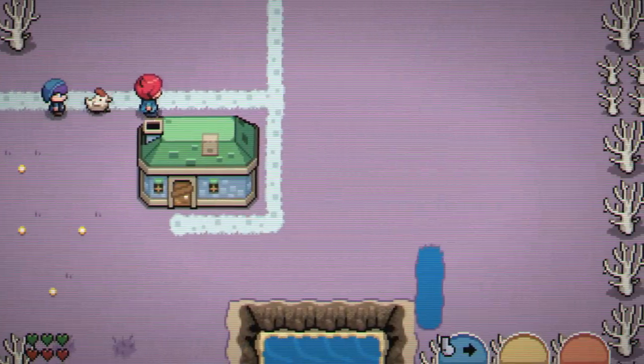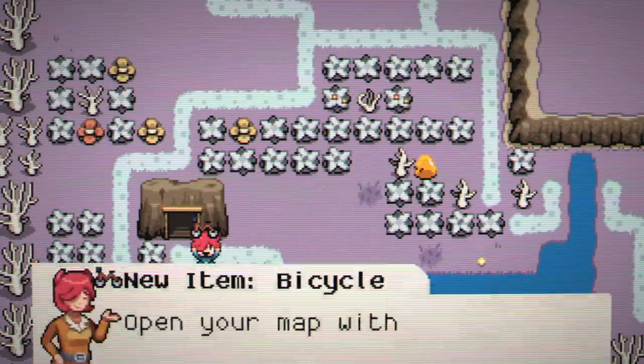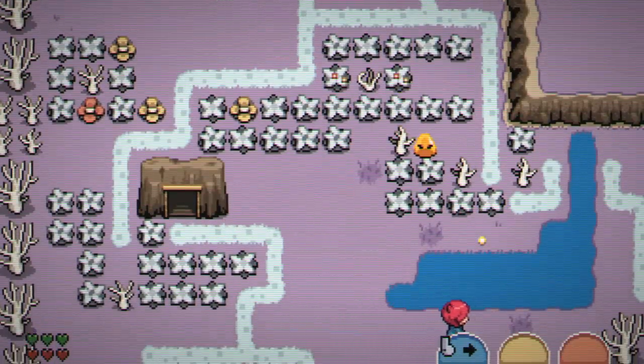I always hate it when games let you change your gear and it doesn't show up on your character — I talk about that nearly every episode. Every single time that doesn't happen in a game I have to mention it. There's a bicycle — free bike. We definitely didn't just steal somebody's bike, that was a free bike right there.